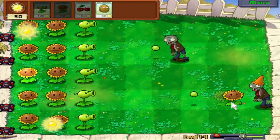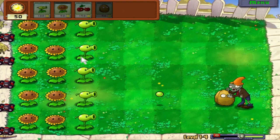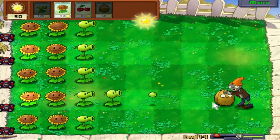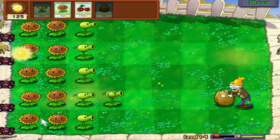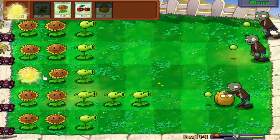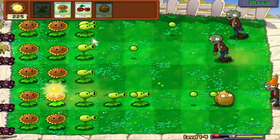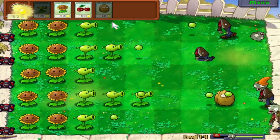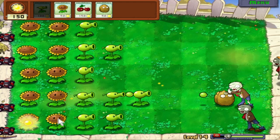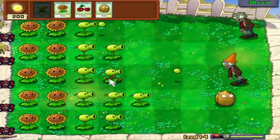I'll demonstrate what happens if a zombie reaches your plant. I planted a sunflower right there and he ate it in just a few seconds. Watch what happens when I put a walnut down though — as you can see, that walnut is not dying. He will eventually, but he's a tough nut to crack. He has a lot of HP, and he's starting to crack a little bit, meaning he's lost a decent amount of his HP. He just has a lot of HP — he's basically a defensive barrier that stops zombies from eating your other plants.